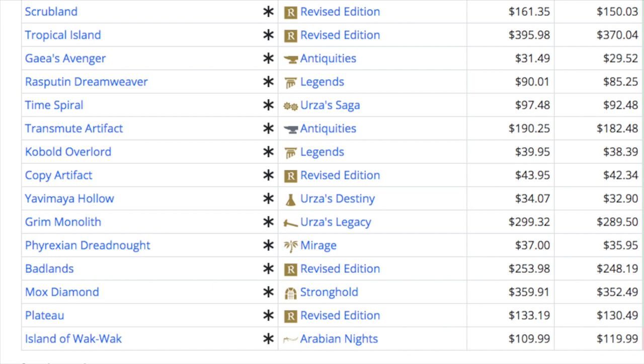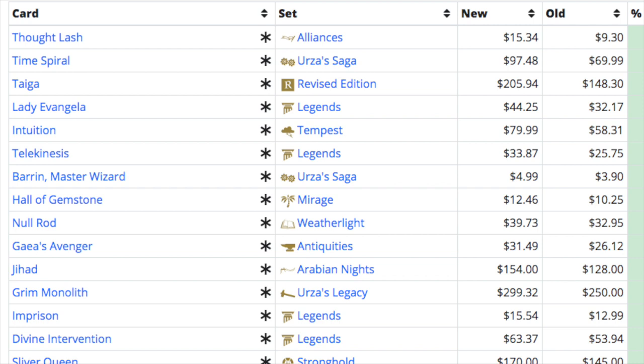Everyone knew this was the year of EDH. When they reprint Doubling Season or Mana Crypt, those prices collapse, but that's how MTG finance works — the money has to go somewhere. It goes into Reserve List cards, cards people actually want to play with, like Grim Monolith — not obscure cards like Imprison from Legends.